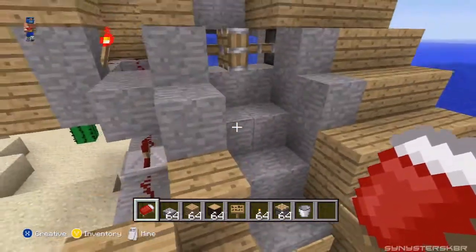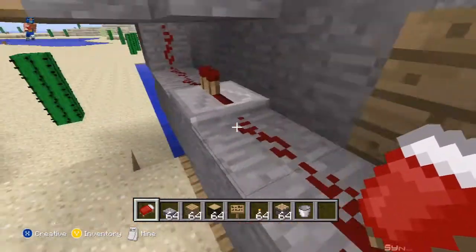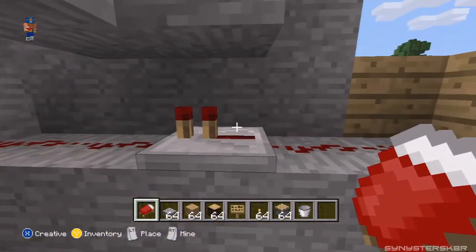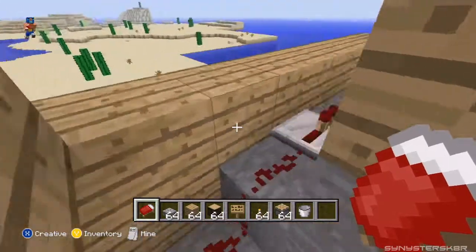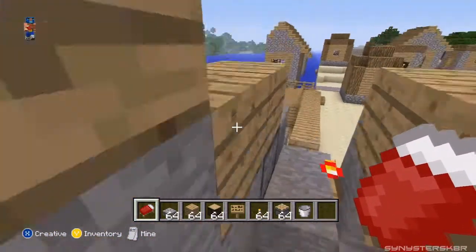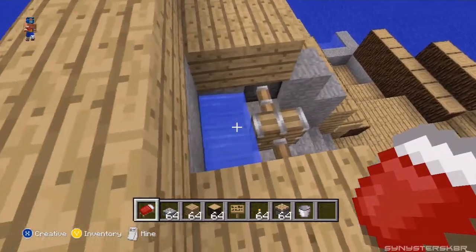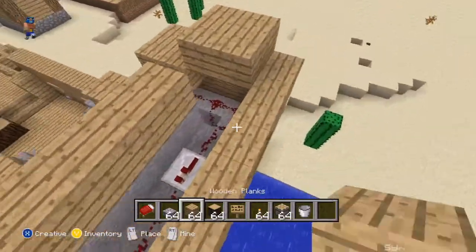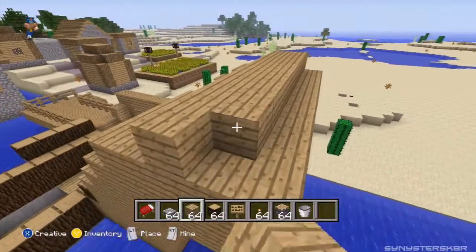Let me show you the wiring. The button is on the other side of this wall. The redstone runs up here - this repeater is here to re-energize the current so it doesn't run out. The redstone runs up here and splits both ways, running into this inverse redstone thing to this block. So when it's activated it deactivates the redstone and deactivates the pistons to let the water go. Same thing on this side.